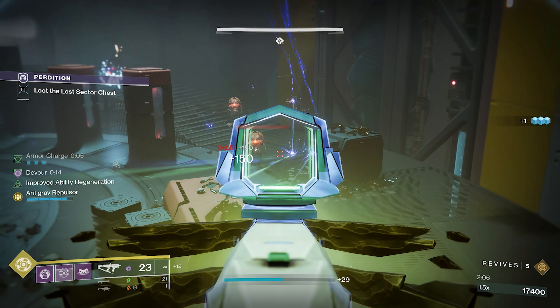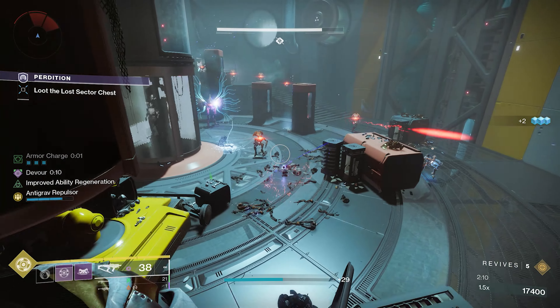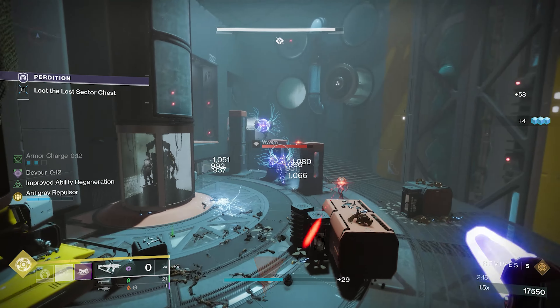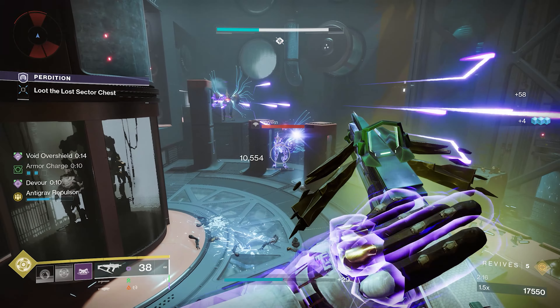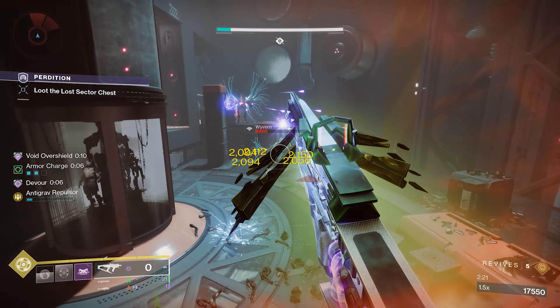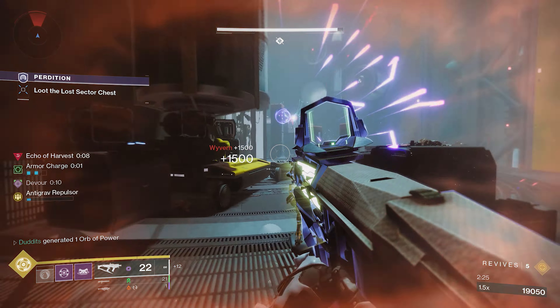In this next clip I'm going to show you the build working in harder content — this is 1830, but I've also got 1840 clips just after. You can see while I'm in the air nothing can really hurt you. You've got that shield throw to cause volatile explosions, plus a grenade as well, so you've got plenty of ways to trigger those volatile explosions.